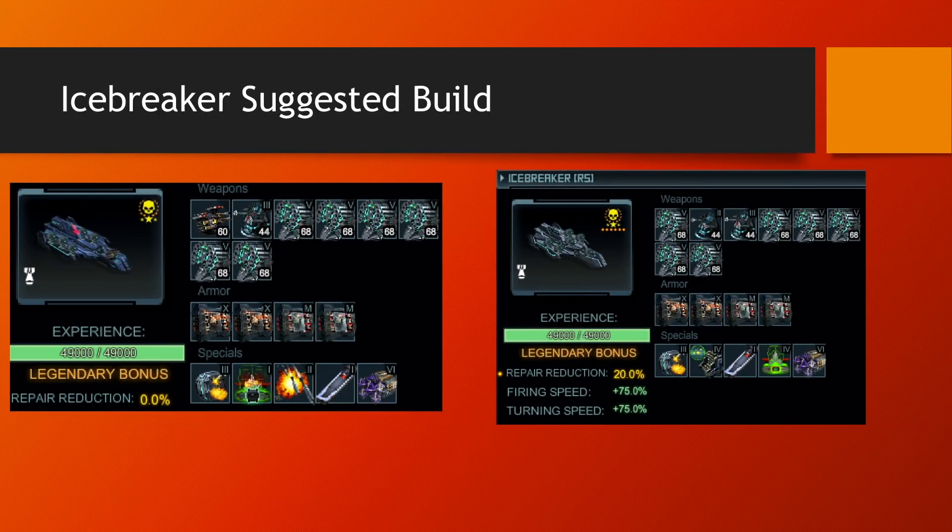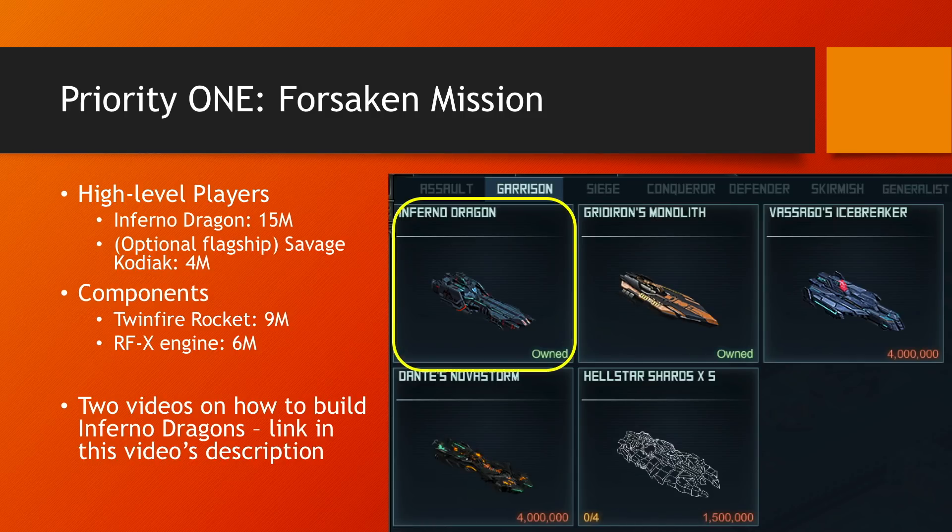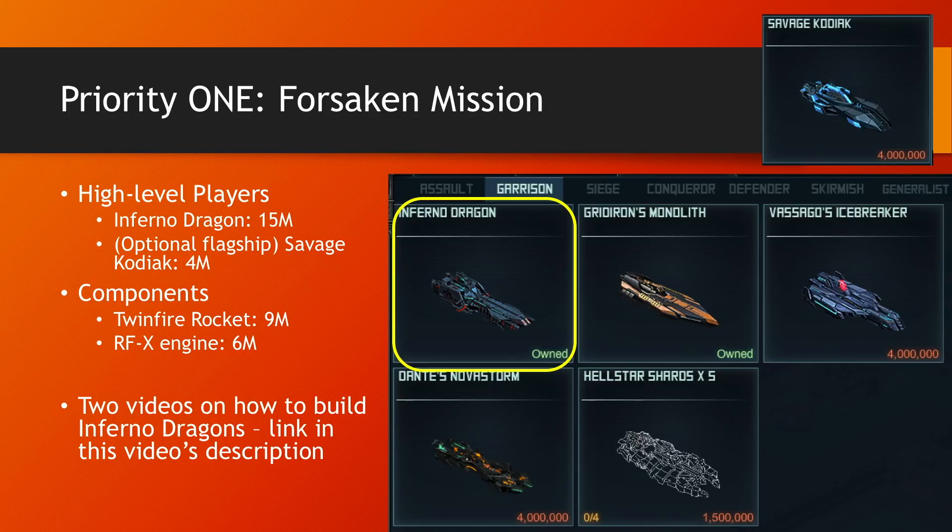If you're a higher level player, for Forsaken Mission you should then look into the Infernal Dragon. This is the top hull if you want to do the top targets in FM and not be stuck grinding tens and tens of targets. It's available for 15 million points, and optionally you can top it up with the Savage Kodiak, which is under Assault and available for 4 million points. The Savage — you just leave it in the corner with just a Gale or anything on it; you don't actually drive it into the target. The Savage Kodiak increases the Infernal Dragon's penetrative resistance, so you will take less damage if you have it.